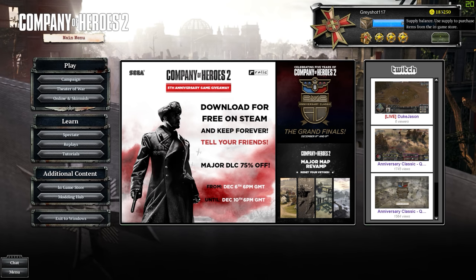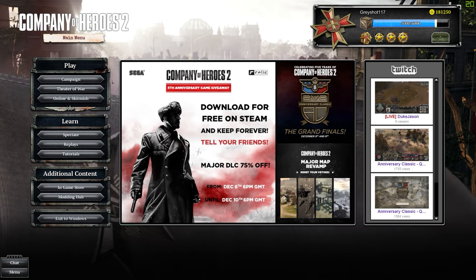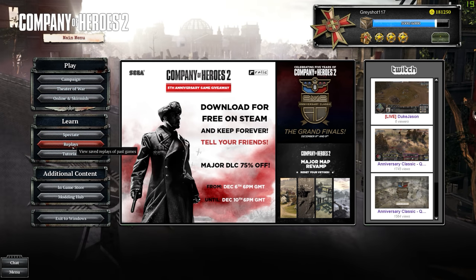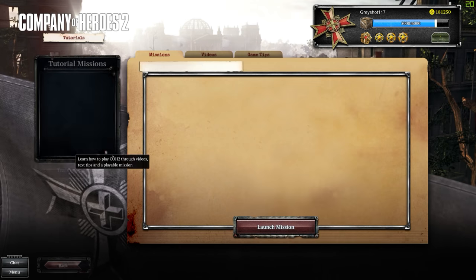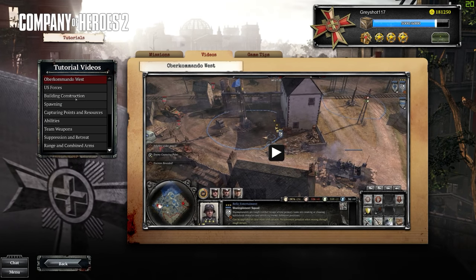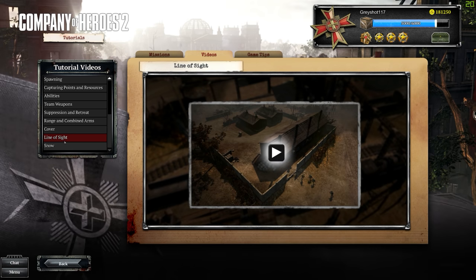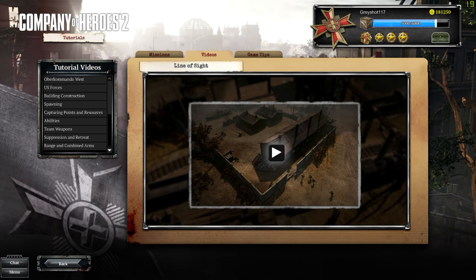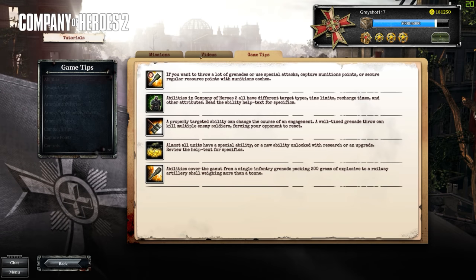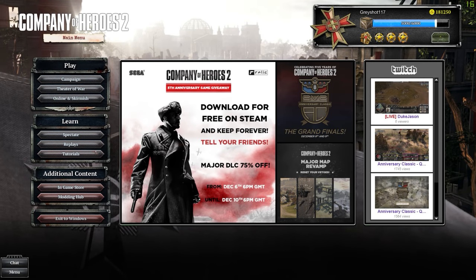There are also replays you can look at, which helps you review gameplay. There's a brief tutorial mode, but it's very basic — just a light way to show you examples in CoH2. If you're new and still don't know, there's tutorial content and a base mission to help out, but it's not too difficult.